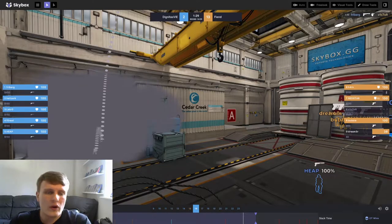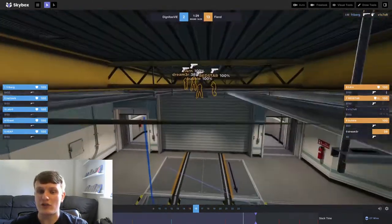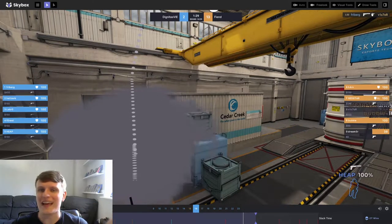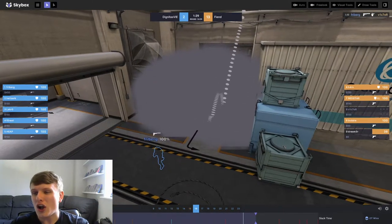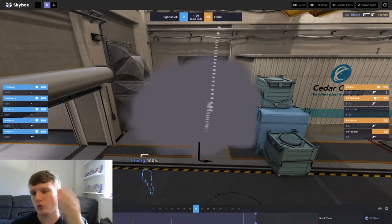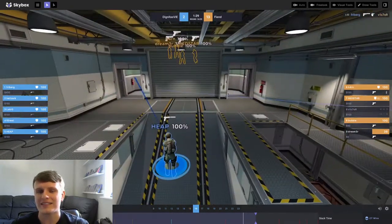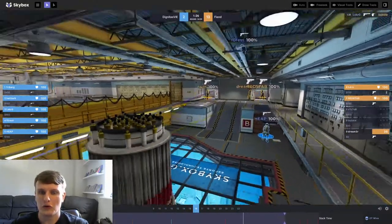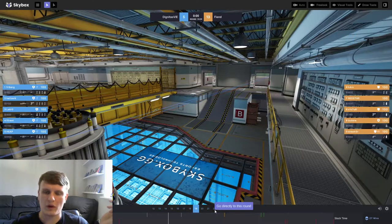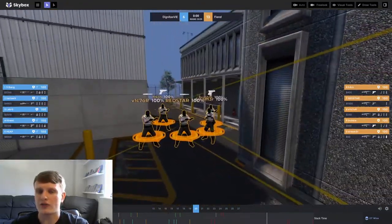Throughout this half it's something Fiend are going to struggle with. This round is just one example where their upper fake drew no rotations. Heap has already seen the ramp players, Le Crow's already getting in position behind the silo — this two-man lower setup is so effective at stopping the ramp rush. Victor got lost up in the upper bombsite, dies through the smoke to Freiburg, which gives Freiburg a quick rotation. The problems: A) the ramp rush struggles anyway due to the setup, B) the upper fake drew no rotations, and C) the lurk is so important — the whole round essentially hinges on Victor's solo lurk through door.